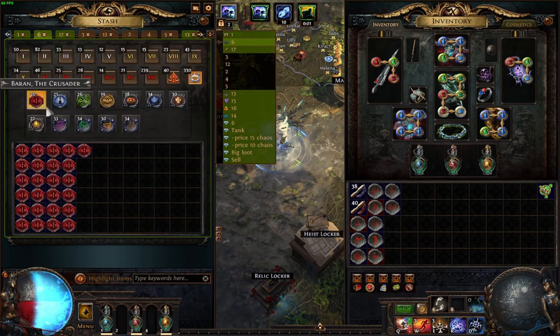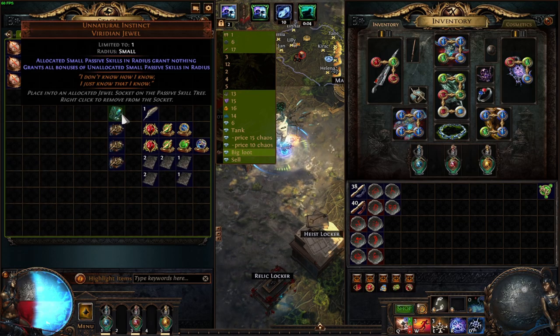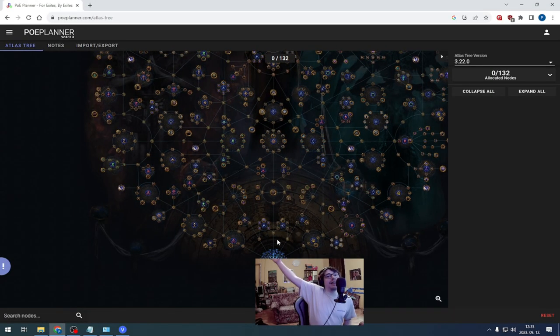I got more than 40 divines, have more than 330 guardian maps, got many many big drops including Unnatural Instinct, have 20 Maven fights and the list goes on. What's up guys, Pidgeot here!